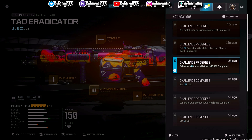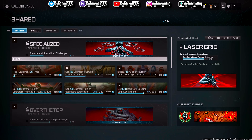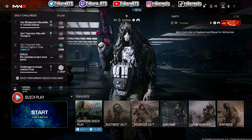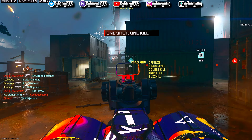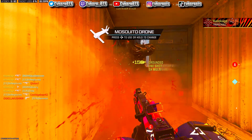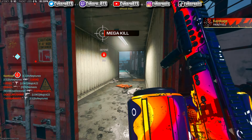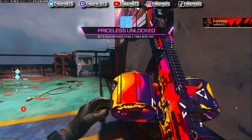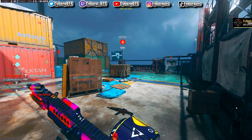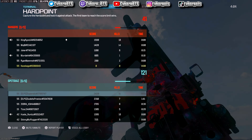Do I get anything for that - a calling card or something? No freaking calling card if you get a nuke, damn. Let's keep going. The bloodthirsty challenges in this game for the camos were actually glitched - you didn't actually have to get all bloodthirsties. Look, we're already done. The spawns are crazy. It might still be glitched - I'm not sure if I got all the bloodthirsties but it's possible.